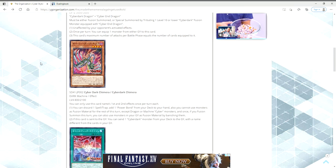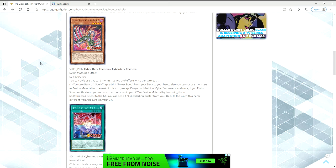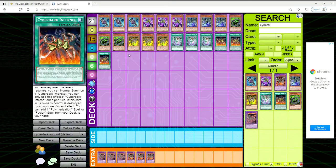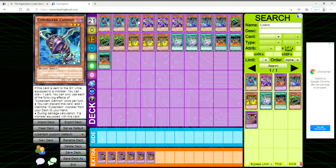Next we have Cyber Dark Chimera, a Level 4 with 800 attack and 2100 defense, a Dark Machine. You can only use its first and second effects once per turn each. You can discard one to add one Power Bond from your deck to your hand, but you cannot use monsters as fusion material except Dragon or Machine Cyber monsters for the rest of that turn. Once, if you fusion summon this turn, you can also use monsters in your graveyard as fusion material by banishing them. If this card is sent to the graveyard, you can send one Cyber Dark monster with a different name from your grave from your deck to the graveyard.